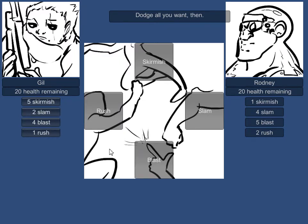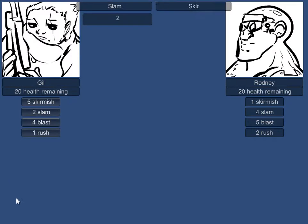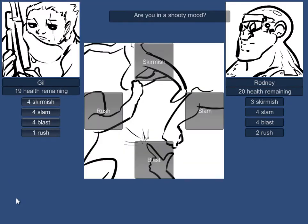Now the question is, is he going to use the blast? We could use the slam if he's going to use the blast. Let's go ahead and try that. He used a skirmish and he won. So now I've got a whole bunch of fours, and this is a bad place to be, because we don't have any strengths and he doesn't really either. Let's go ahead and use a blast — it's got the least number of our strengths, because if he uses anything but a slam, our blast will come out ahead.